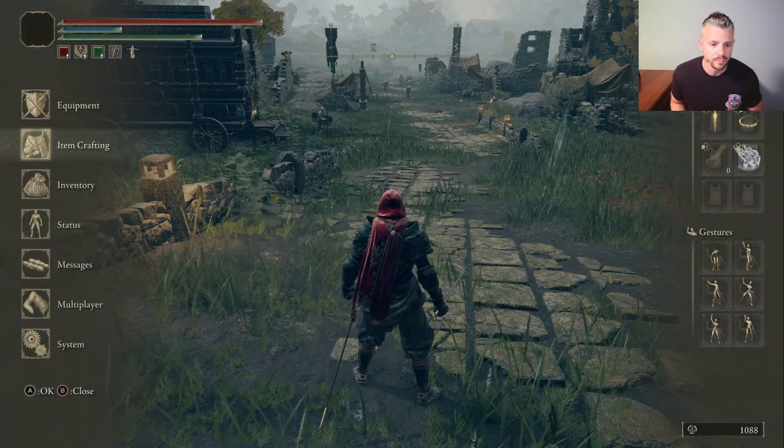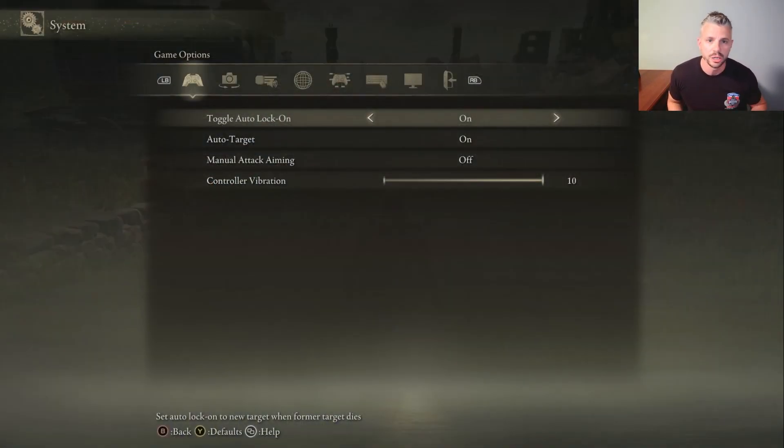The first thing I want to do is pull up my system menu. On the very first page it's going to talk about your game options. Your first option is toggle auto lock-on — it says set auto lock-on to new target when former target dies. I personally play with this one on, that way I'm constantly not clicking the lock-on and I can just cycle through as I need to.